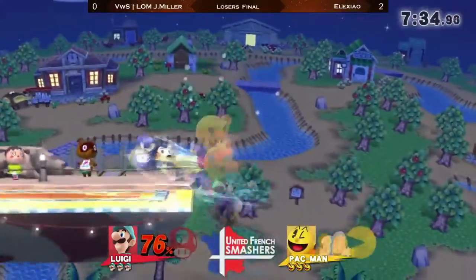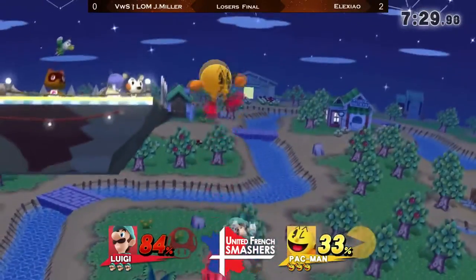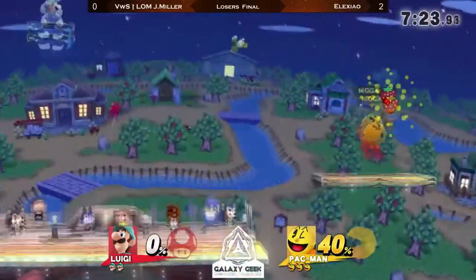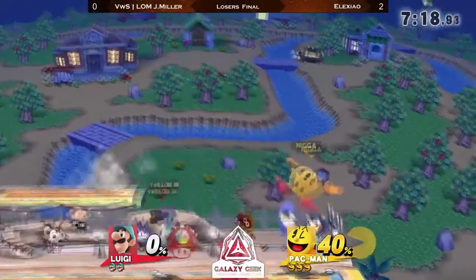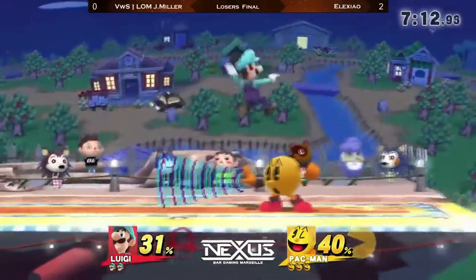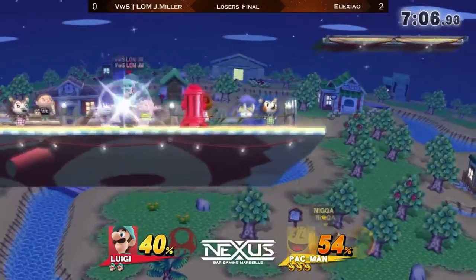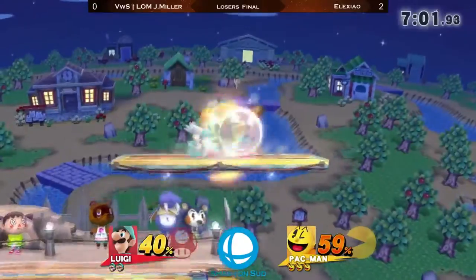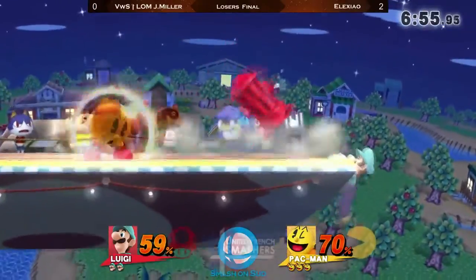That jump coming so fast on the dash attack! J-Miller dropped it totally — he didn't mash fast enough. This might actually have been the one time where Luigi's down B could have been useful against Pac-Man. The move is used to send you low enough that you cannot recover anymore, but since Pac-Man's vertical recovery is so huge and he leaves the bumper behind him, it's very hard to use Luigi's down B against him. But J-Miller went too slow and clipped himself in the air.